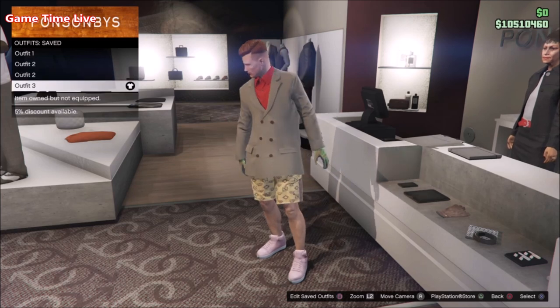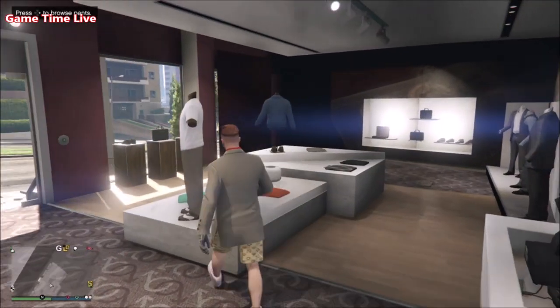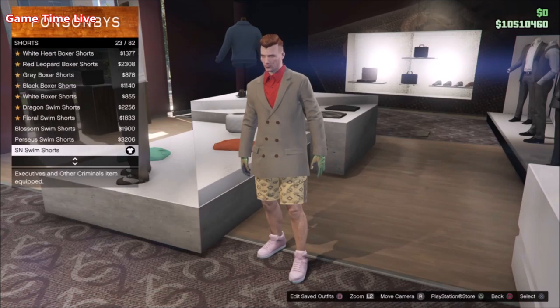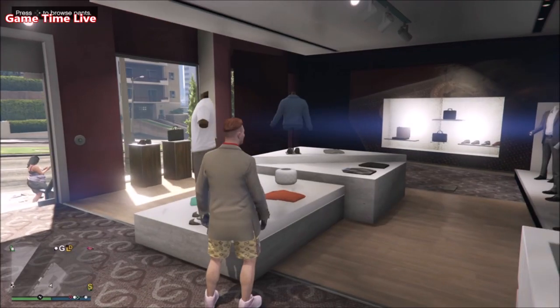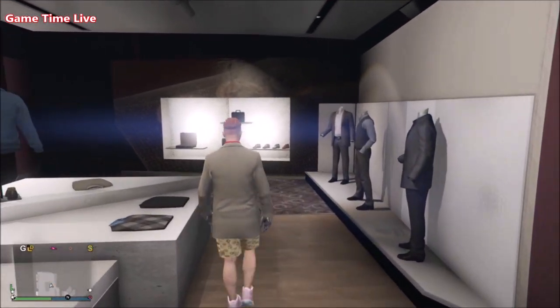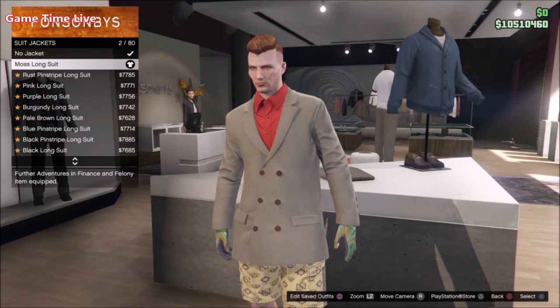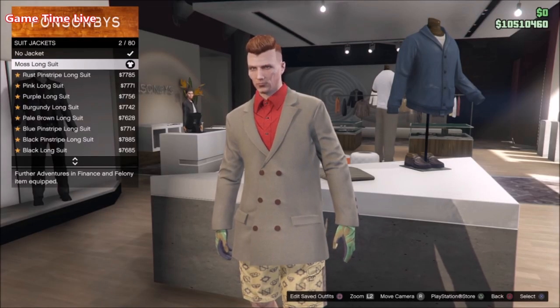Now for the last outfit — the components for outfit number three — this one is also a very easy one. Start off inside Pants and apply the SN Swim Shorts, then for Tops we have a jacket and business shirt combination: apply the Moss Long Suit.